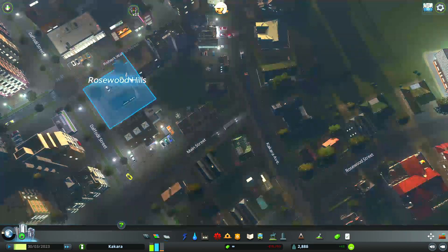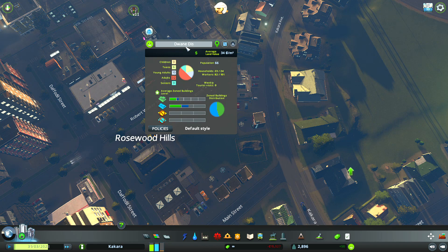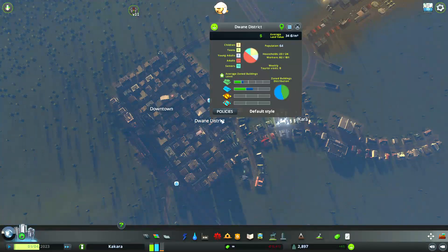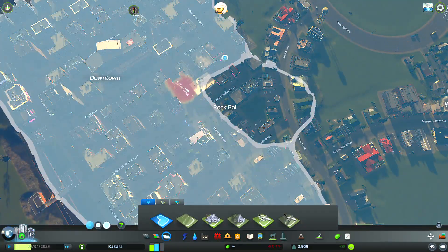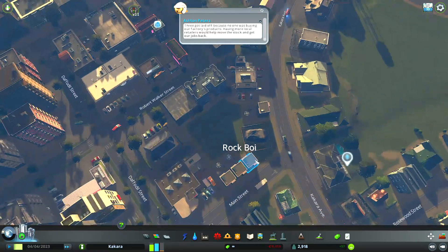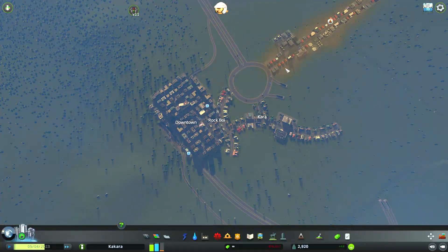Perfect. We're going to name it. Dwayne district... actually, we're just going to do Rock Boy. Perfect. And we have to make it so that Rock Boy is just Rock Boy. It's perfect — now everyone can see Rock Boy, or Dwayne the Rock Johnson, who is a rock. A literal rock who will stay forever, cannot be deleted.